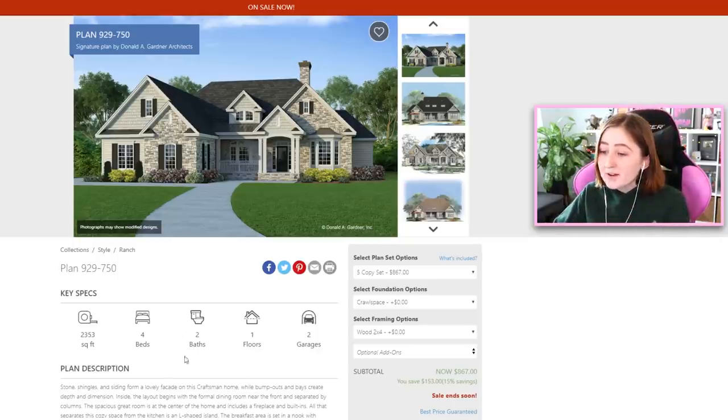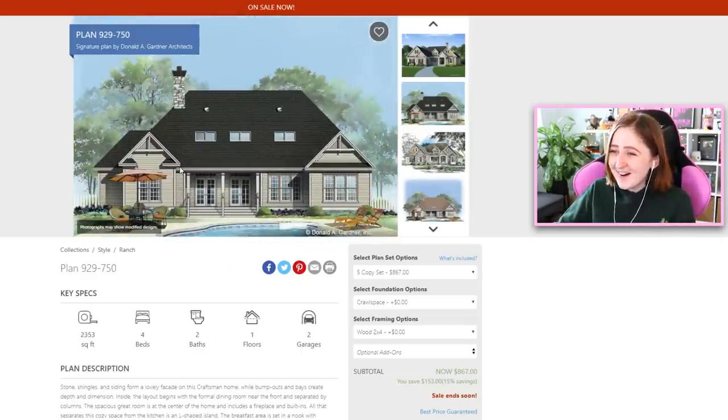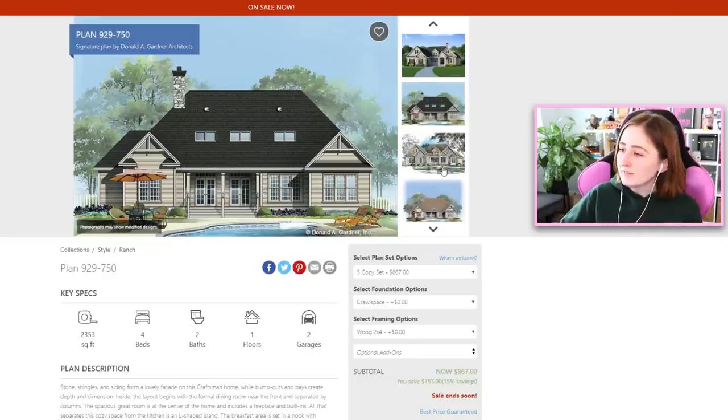I've done it a couple times, and today I found another one. I have one complaint though — this is a beautiful house, right? Four bedroom, two bath, 2300 square feet. But look at the back. So while I would love to follow this house plan, I simply cannot get behind this.